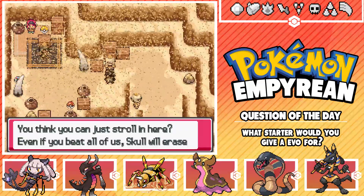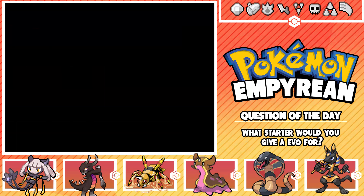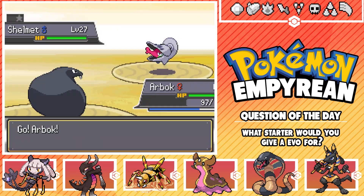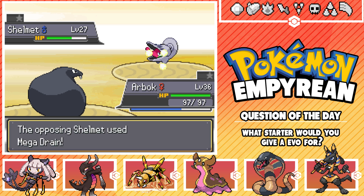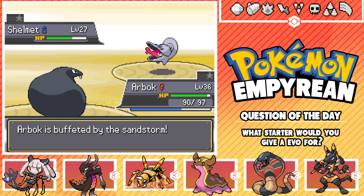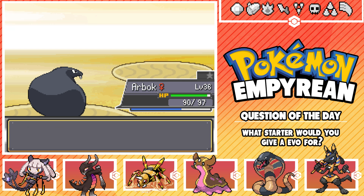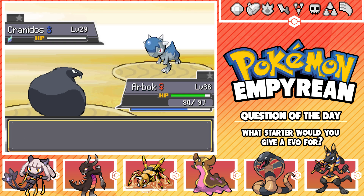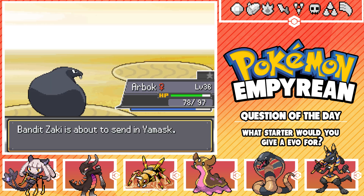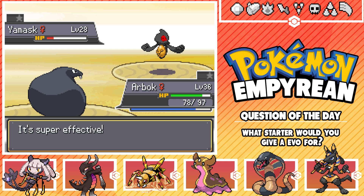Oh, there's Aki! A bandit says: 'If you just stroll in here, even if you beat all of us, Skull will erase you from this desert.' Wait, is this the guy we battled in the village last episode? Gold Rush - sweet. I reckon I could sweep him with Arbok, depending on if he's got the same sort of team as the grunts around here. We should be fine. Got a bit of PP left - everything's awesome.